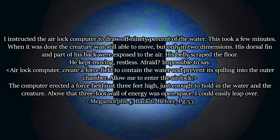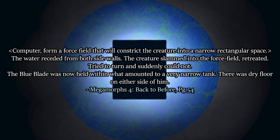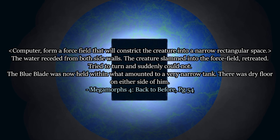Above that three-foot wall of energy was open space — I could easily leap over. Computer: form a force field that will constrict the creature into a narrow, rectangular space. The water receded from both side walls. The creature slammed into the force field, retreated, tried to turn and suddenly could not. The blue blade was now held within what amounted to a very narrow tank. There was dry floor on either side of him.